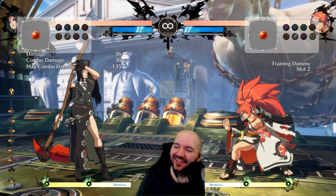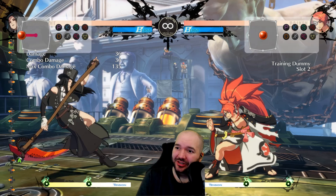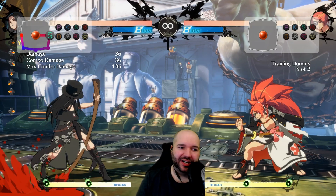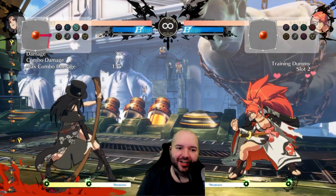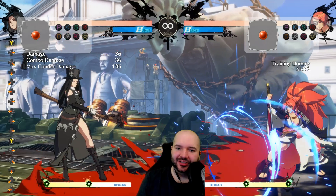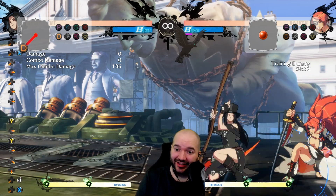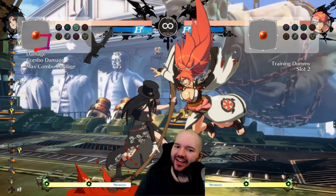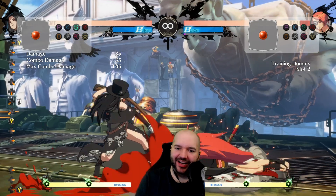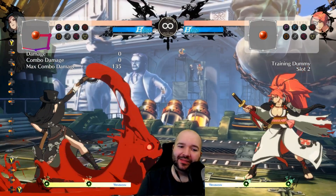Once you've got the ground locked down and your opponent's approaches halted, you have a lot of great ways to apply pressure with Testament. Their pressure is a little bit insane — so many ways to be plus on block. The first one is this ground projectile. You can charge it to make it go much further, or leave it uncharged. This move is plus in a lot of situations, so you can lock the opponent down if they're respecting it. You can also set up the charged version to hit them right on wake-up, keeping you plus after.